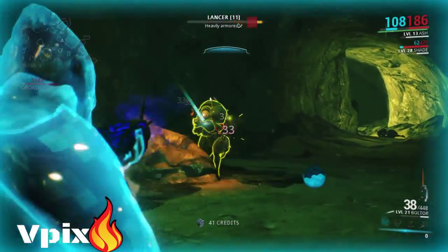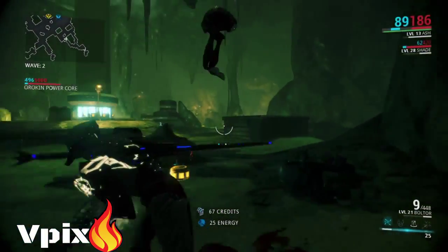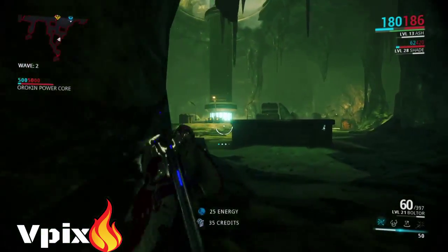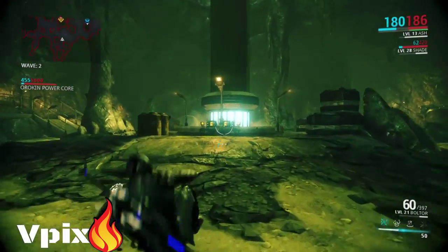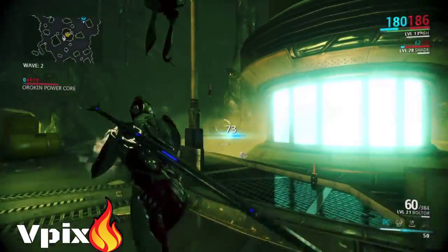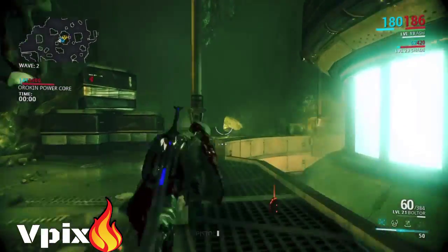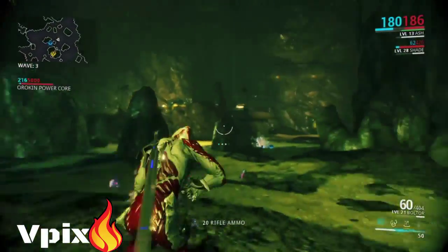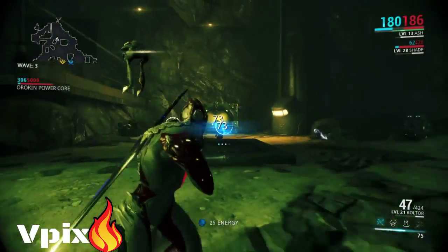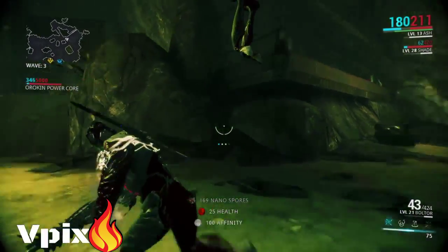You should look in the loot boxes — the cabinets, the lockers. Sometimes you'll get a lot of plastids, sometimes a lot of nanospores. For nanospores I only got like 20 out of this round, and 20 plastids out of this round. They're usually in the yellow containers — actually that's where they all are.